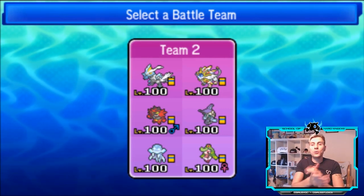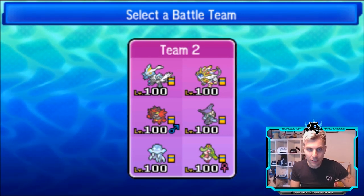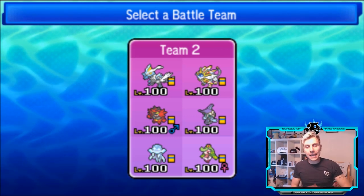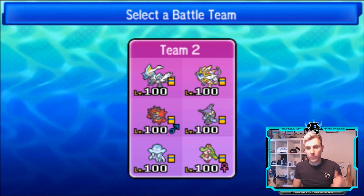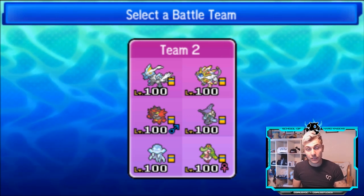Hi guys, welcome back to another episode of our Pokemon VGC 2019 battle series. We're back again today with this Kyurem-White team that we kicked off with at the start of the week. I did say in yesterday's episode that we might just stick with the team and give it two more games before we look at any changes. We had the Nihilego show yesterday and it was so refreshing to see it doing so well.